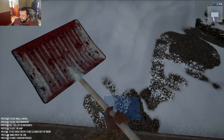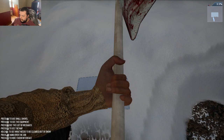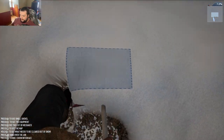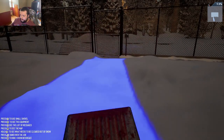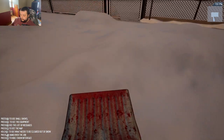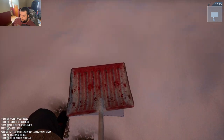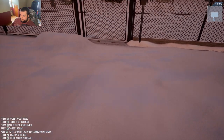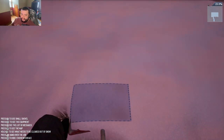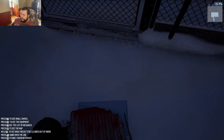Oh my god, so many pop-ups. Am I doing it? I think I'm doing it — we're moving snow! Alright, we're almost there. I'm assuming you just have to make one path, or do you have to clear out the whole section right here? Wow, it got dark quick.